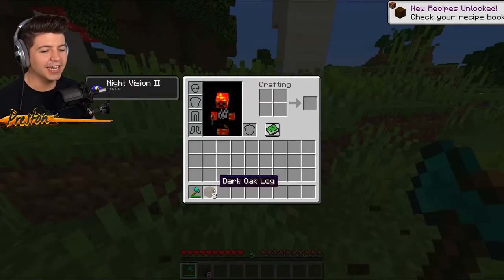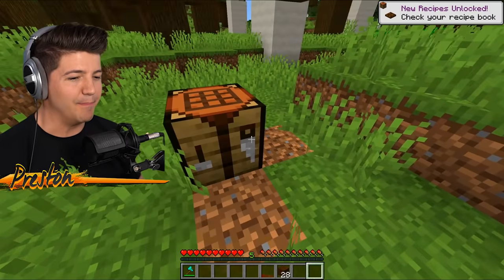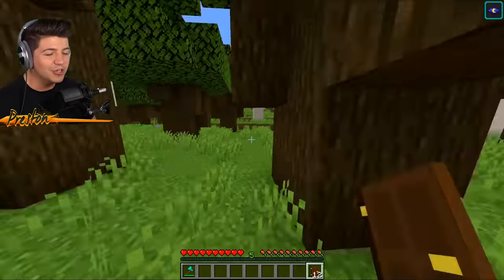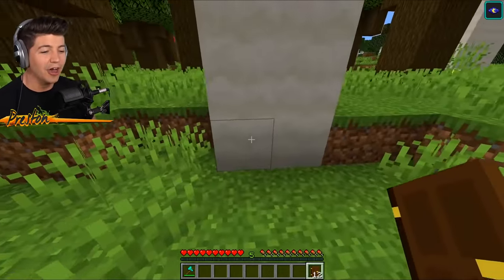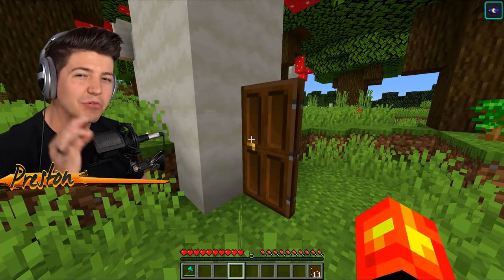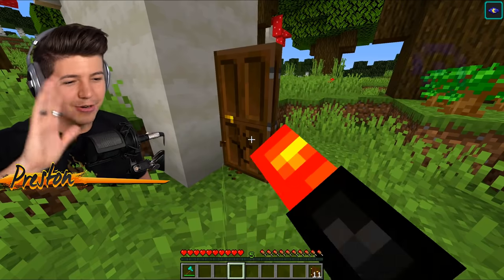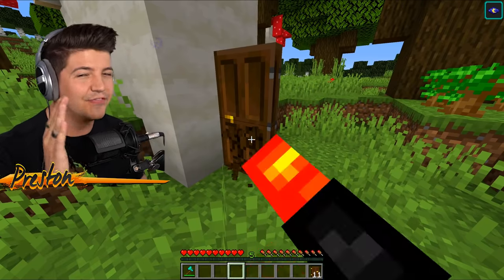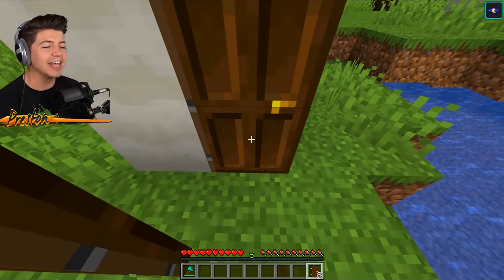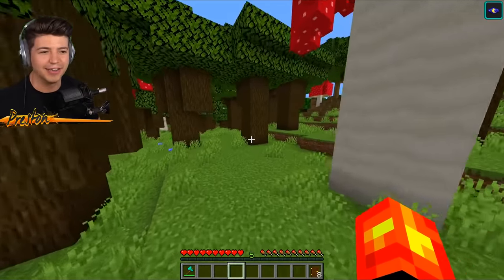In order to get to the secret house, you're going to need some wood because we have to make ourselves a crafting table. Then you're going to want to make a ton of dark oak doors, because what you have to do is place these down on different mushroom stems. And eventually, when you open the door, it will lead to a secret passageway. It's kind of like the movie The Chronicles of Narnia — they open a door, go into a closet, and it takes them to a new world. You have to place it inside of the mushroom stem, and eventually you'll find the secret mushroom stem.